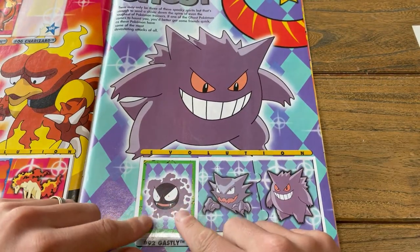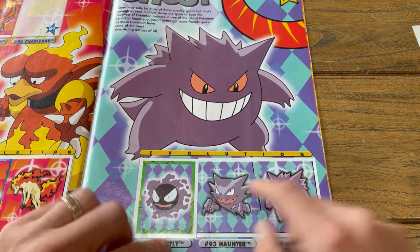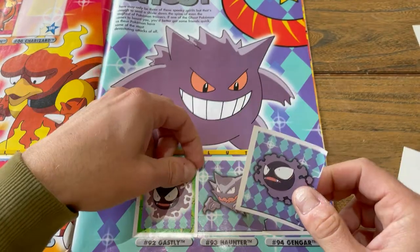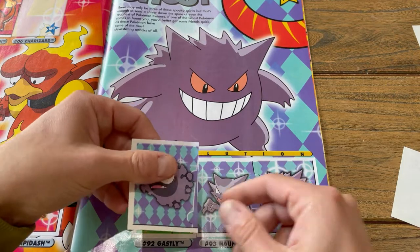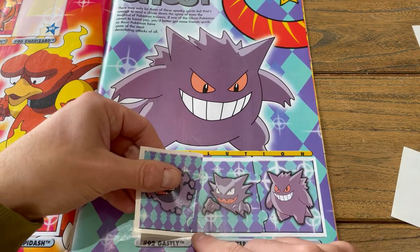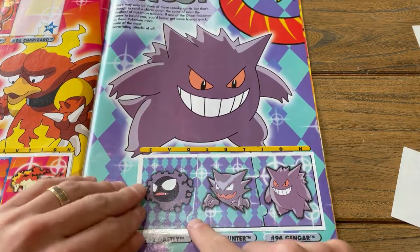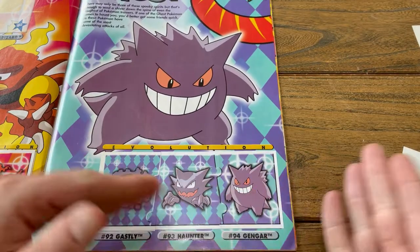This one here you'll notice guys is wrong — see how it's got the border? It doesn't connect with the Haunter, so that's why I'm going to put this Ghastly here. If I peel it I'll probably damage the page, so I'm just going to go over the top — which is not ideal but I don't want to damage the page. And there we go, looking good. Ghost complete: Ghastly, Haunter, Gengar. Beautiful.